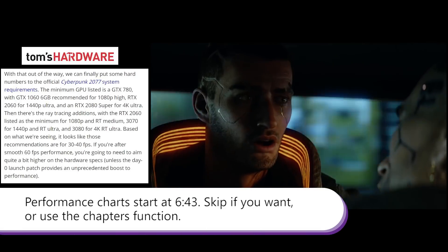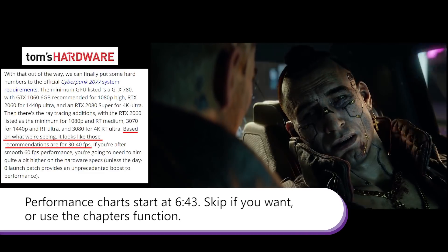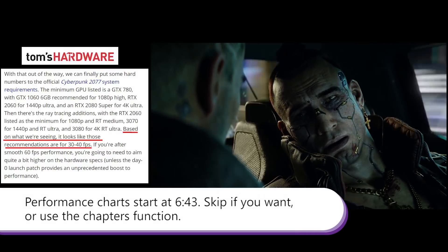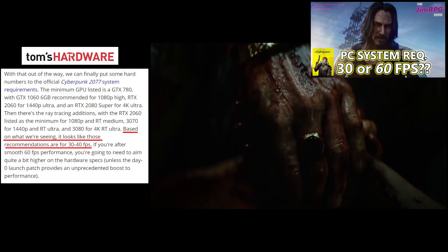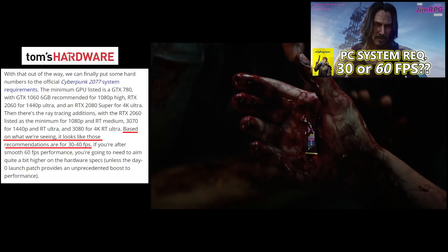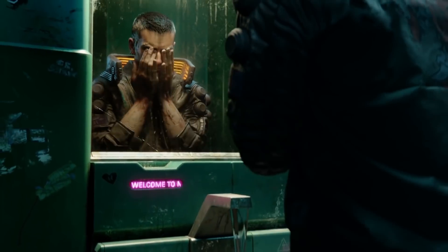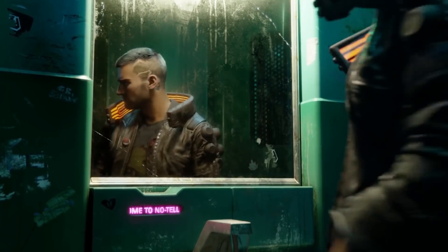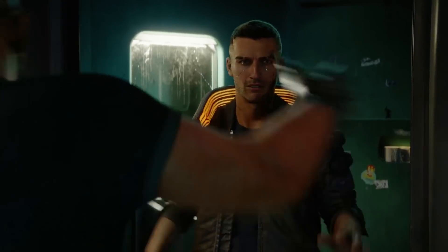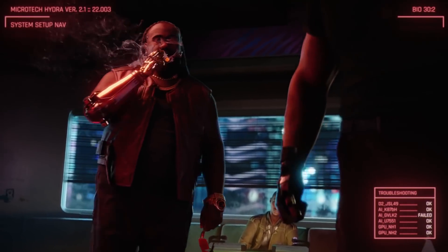The first thing I want to mention is that Tom's Hardware's article basically confirms that the system requirements are for 30-40 frames per second, which was what I anticipated and said in my video from a couple of weeks ago. Today we'll run through some quick info about Tom's Hardware's article on Cyberpunk 2077 benchmarks, then I'll explain how I extrapolated the numbers for other GPUs, and then I'll show the results.